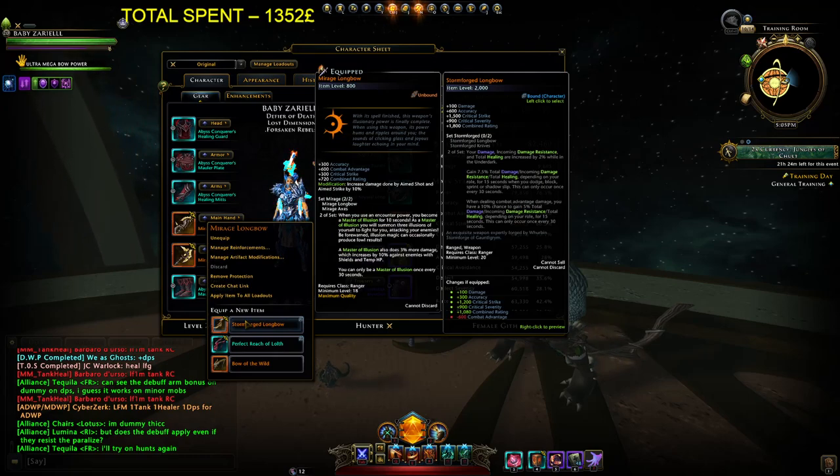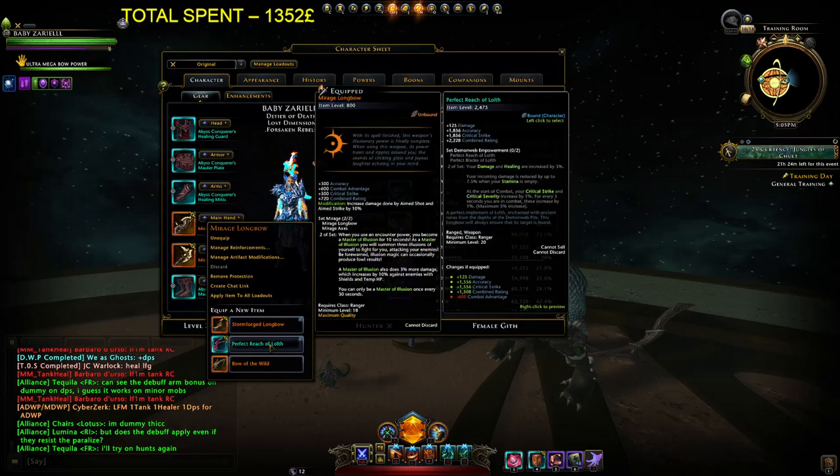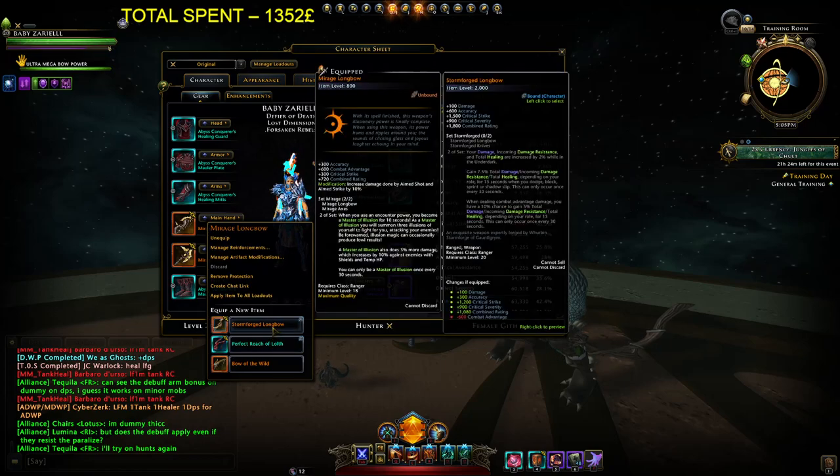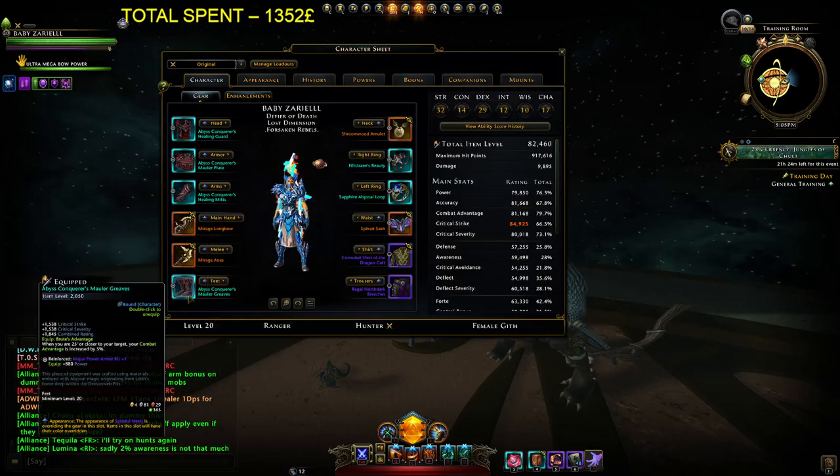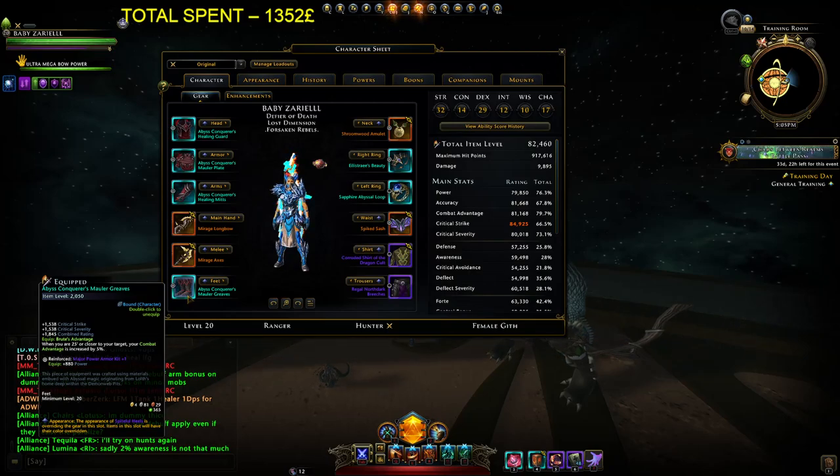After Mirage gets nerfed or fixed, I'll go for Stormforge — perfect weapons for single target. At the moment Stormforge gives you 20 percent more damage which is a little bit crazy. Boots are simple, going for combat advantage when I'm close to the enemy, because we all love combat advantage.